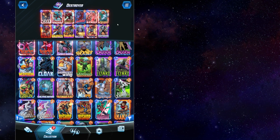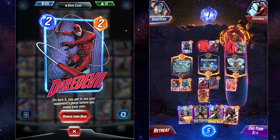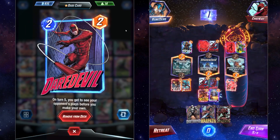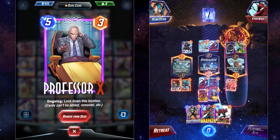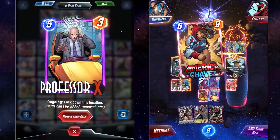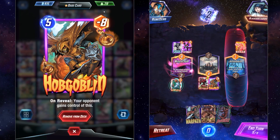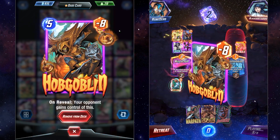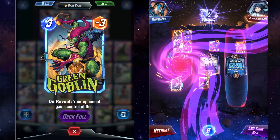My favorite version of the deck utilizes Daredevil. If you have Daredevil, this version is so much fun. He's going to let you know exactly what your opponent is going to do on turn five before you make your plays. This lets us play things like Hobgoblin and Professor X more efficiently because we know exactly what our opponent is going to do. A lot of times you could put Professor X down in response to lock them out. You could also play Hobgoblin, who gives your opponent a minus eight power on their side of the board. Playing things on your opponent's side is super good in this deck since those cards aren't going to be destroyed when our Destroyer hits the board — same goes for Green Goblin.